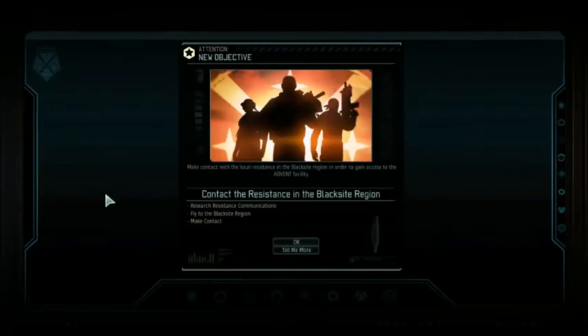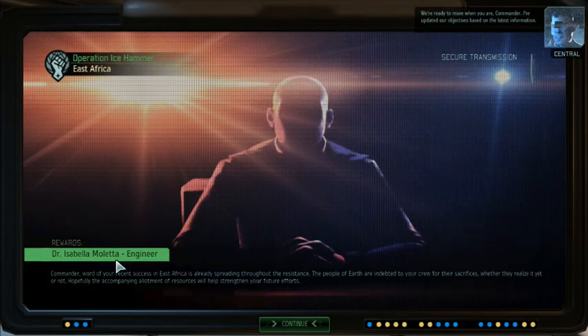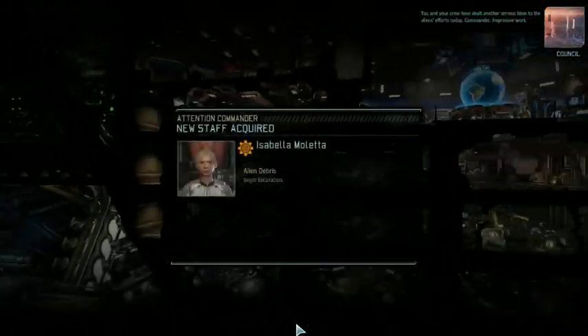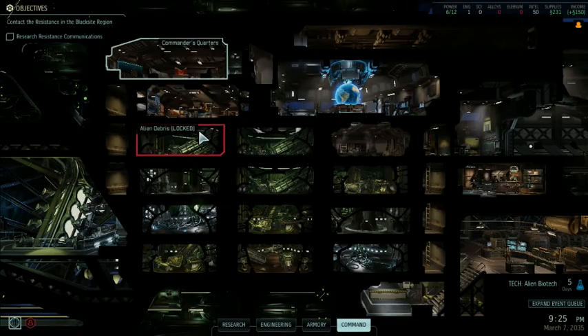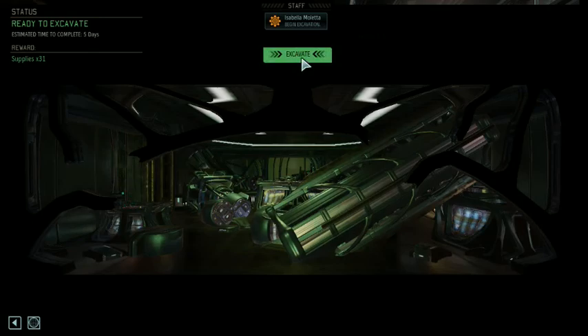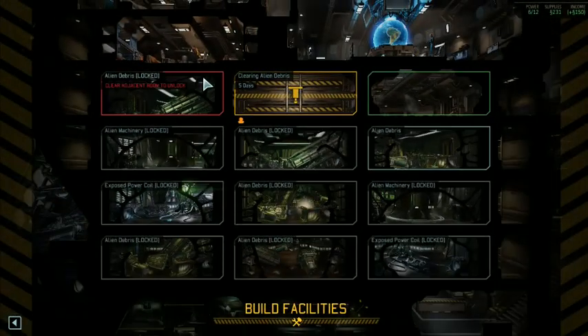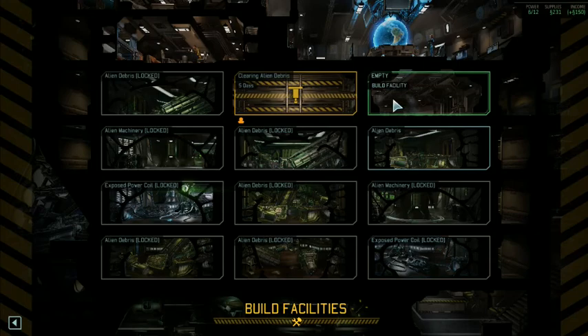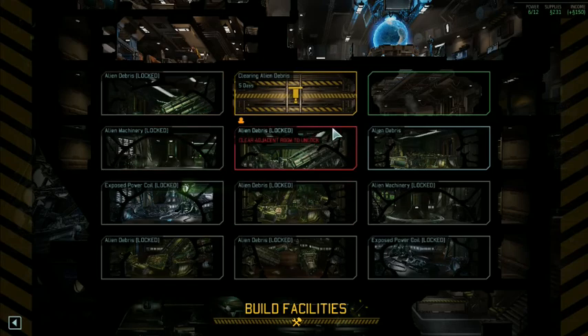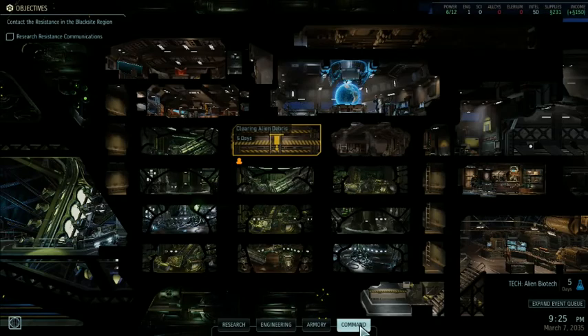So we get a little bit more exposition there and our first real mission — we're not going to jump right to it, we have to do some work ahead of time. We've got an engineer; engineers clear rubble from the alien ship, build new facilities, and can help man facilities to make them more efficient. That's going to be one of the big keys here.